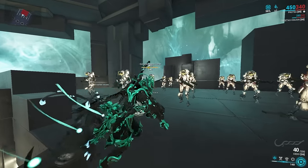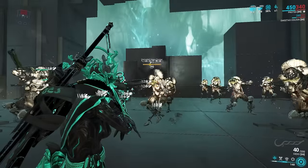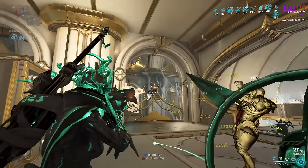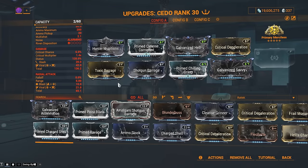This weapon equals status — yes, more status. How to use it: simple — use the alternate fire and enjoy a metric ton of status effects being applied, then shoot with your primary fire and watch them all die. With Galvanized Savvy you do more damage per status effect on the target, and this weapon literally applies like six status effects at once.